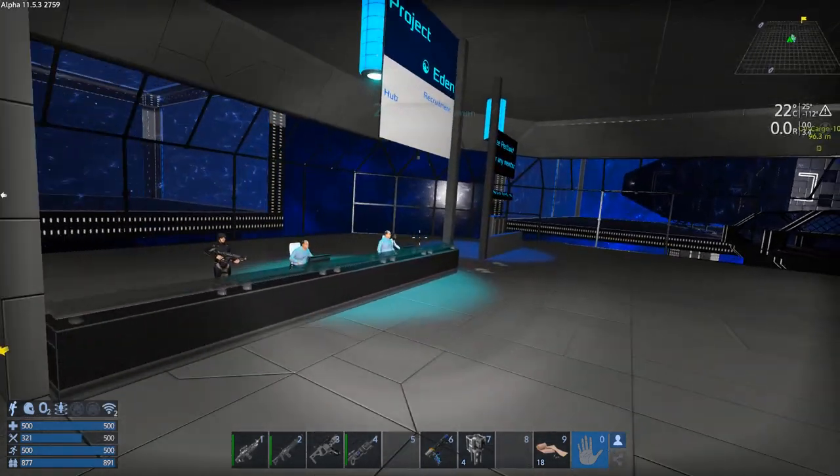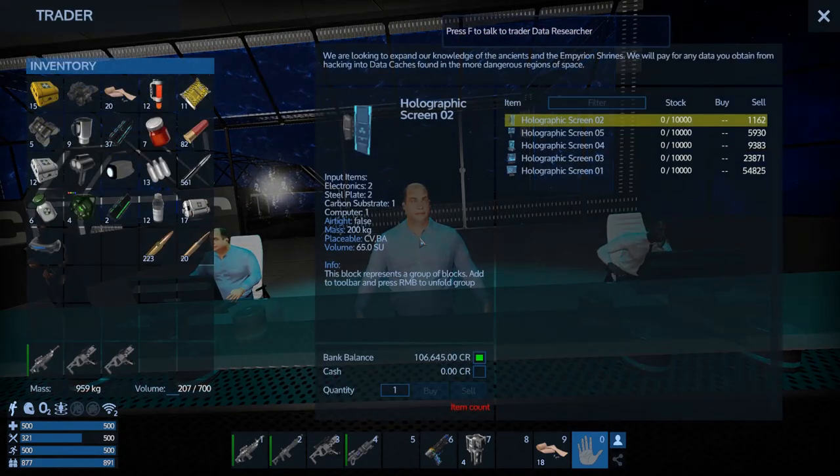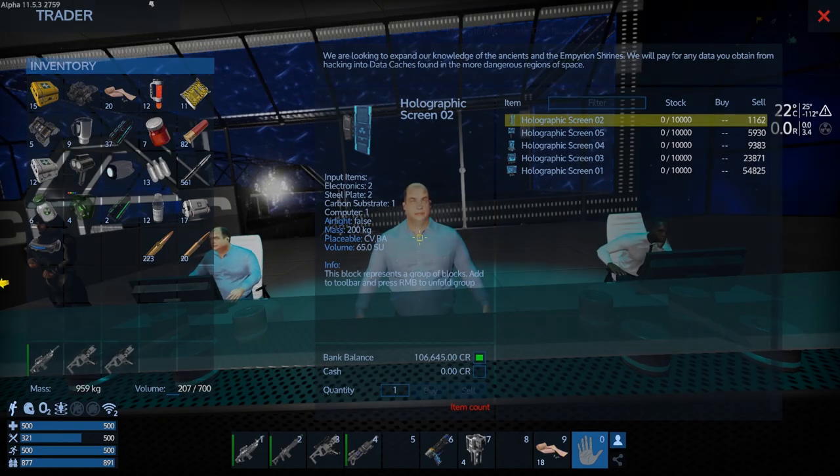Oh yeah — Project Eden bonus tip: these holographic screens, we can sell them for a massive amount of money if we find any. These things are like gold — they're worth a lot. So if we find any holographic screens, we know exactly where to come sell them.